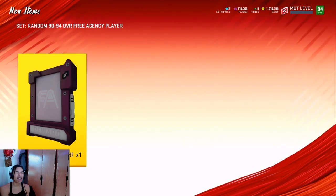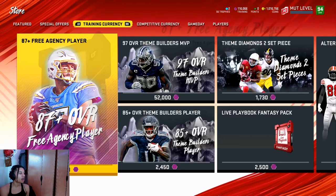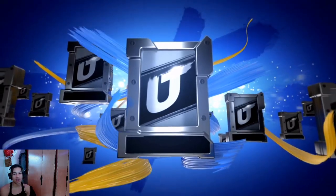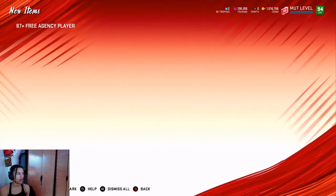I'll kind of commentate on what's going on so you guys understand. We pull the 90 out of the reroll pack, so we want to put that in our set. My training is going down now, but soon enough I'm gonna have a roll where I just shoot up to like 200,000, and I'm sure it'll be soon.